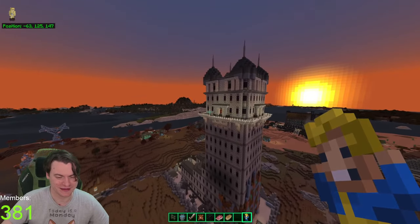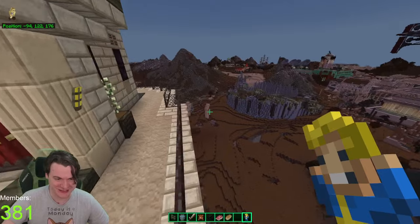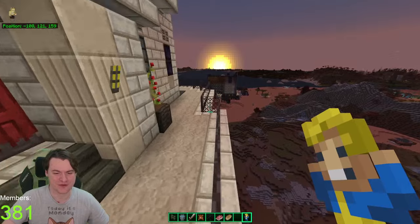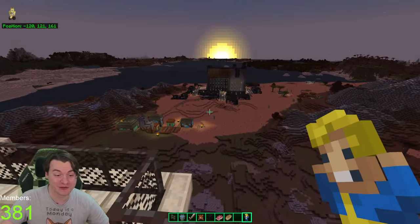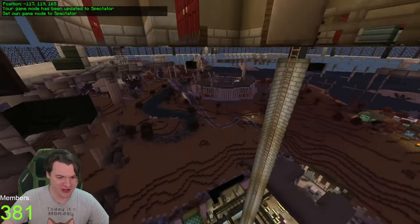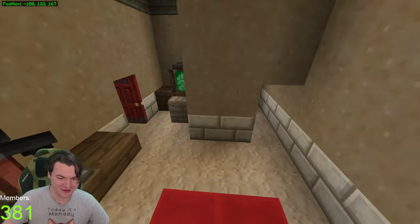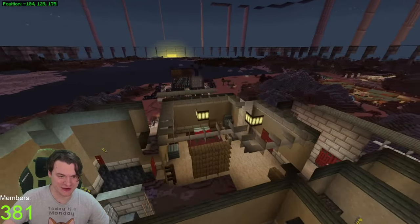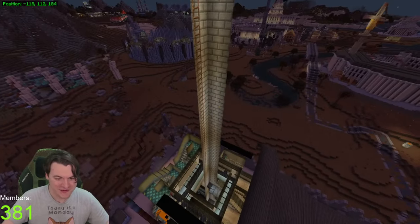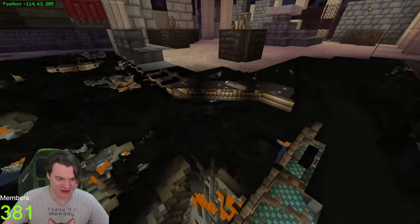I feel like I played Fallout 3, but maybe I imagined it. Did I watch a Let's Play in my sleep? Because I can name nothing about it. I can tell you the combat was clunky compared to New Vegas. So we're gonna use Spectator to see if we can't find where the TNT Launcher is. There's clearly not one around here — if there was, there would be some clear redstone traces to follow. But there's not — that's reassuring to know.